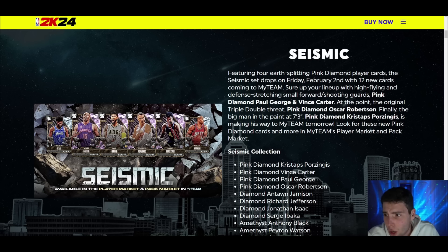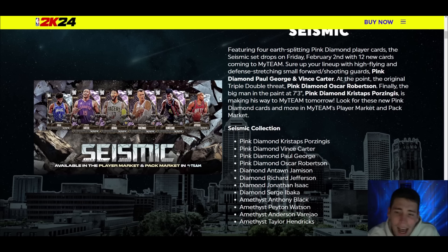The Seismic set drops on Friday, February 2nd, with 12 new cards coming to MyTeam. Sure up your lineup with high-flying and defense-stretching options. We're getting small forward and shooting guard pink diamond Paul George and Vince Carter. At the point, you get Oscar Robertson. Finally, the big man in the paint — KP is making his way to MyTeam tomorrow.